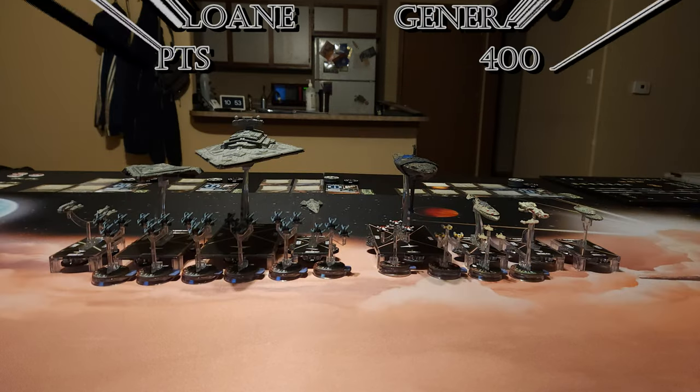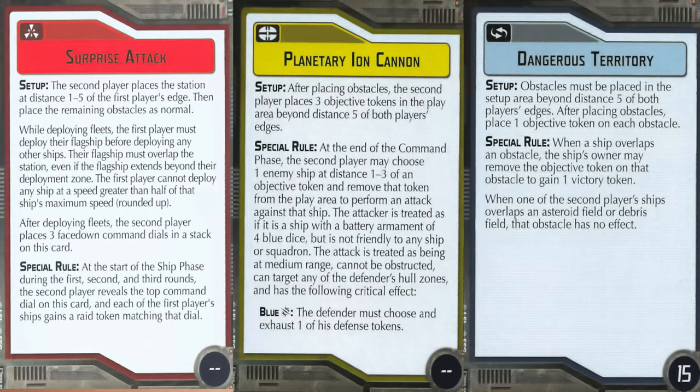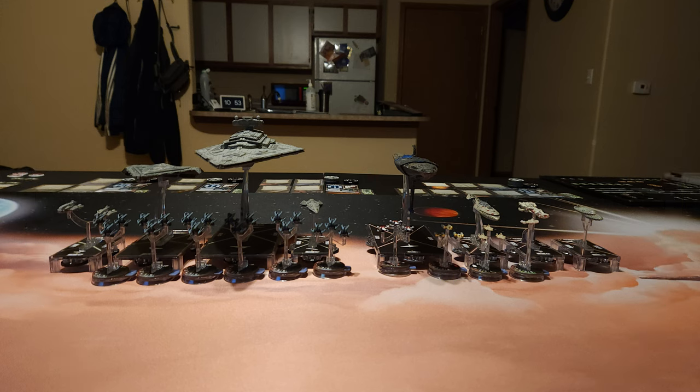For missions, we are both at 400 points. We had a roll-off, Rob won and chose to be second. His missions were Surprise Attack, Planetary Ion Cannon, and Dangerous Territory. I chose to go with Planetary Ion Cannon. After we place obstacles, Rob will place three objective tokens. At the end of each command phase, Rob can choose one token to shoot at an enemy ship at distance 1-3 — four blue dice, not obstructible — and it can target any hull zone, with a specialty crit of exhausting one of my defense tokens.